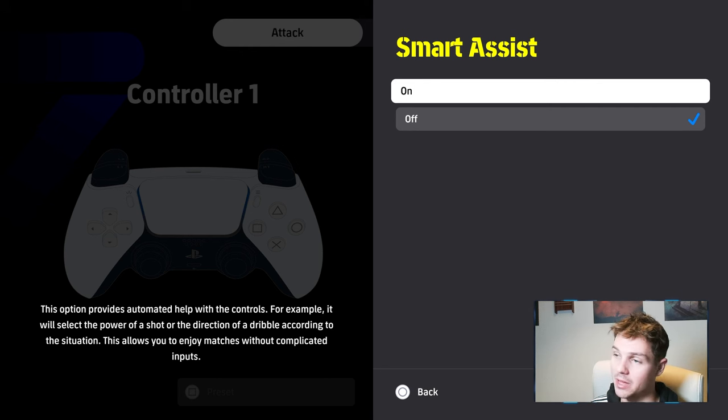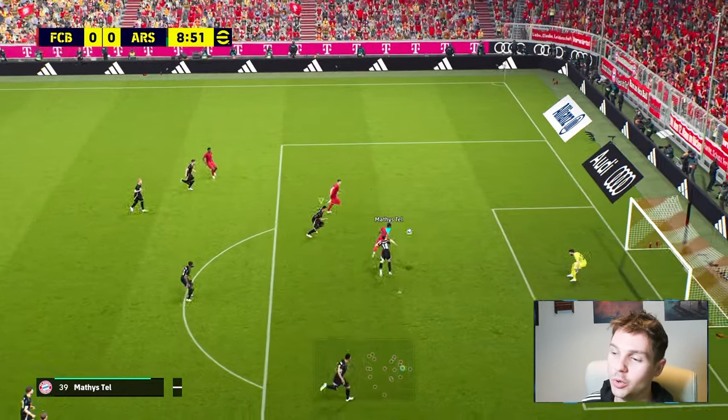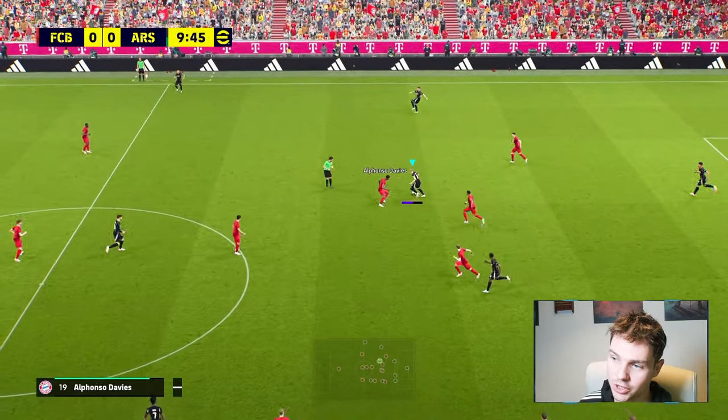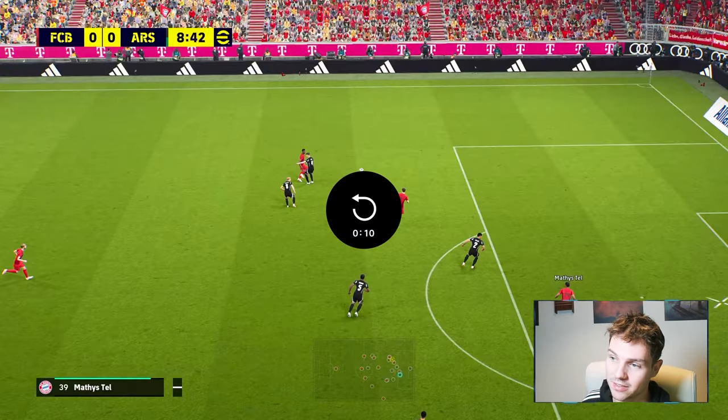I don't know how I feel about that one. So I'm actually going to show you what it looks like in-game. I don't do Stun and Shot here — I have Smart Assist on — but watch, it changes it to Stun and Shot. I'm just hitting a normal pass and it changes to Stun and Shot with the Smart Assist.